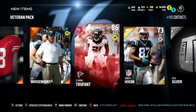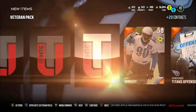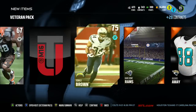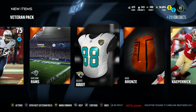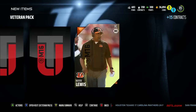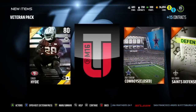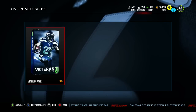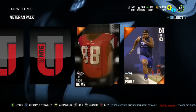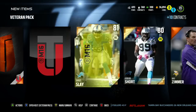Two golds, a silver, and an elite in that veteran pack — pretty freaking nice. Third pack: Colin Kaepernick, 77 overall quarterback — don't really want him. Donald Brown, and a bronze badge. Fourth pack: Carlos Hyde — I can actually do his problems for pretty cheap. Chris Cook, 76 overall cornerback, a bronze badge and a bronze kicker — nothing too exciting. We got four packs left, hopefully we can clutch out a nice pull.